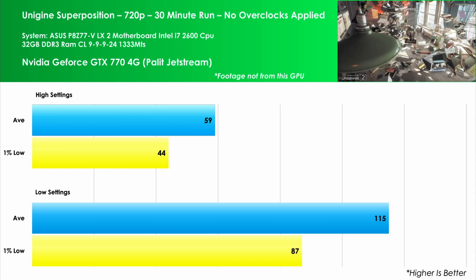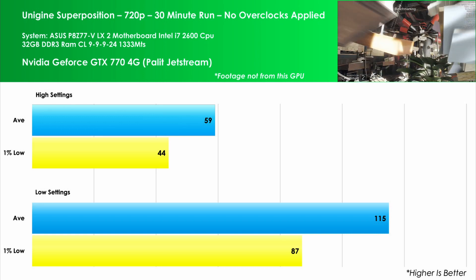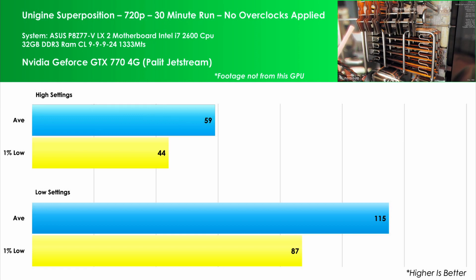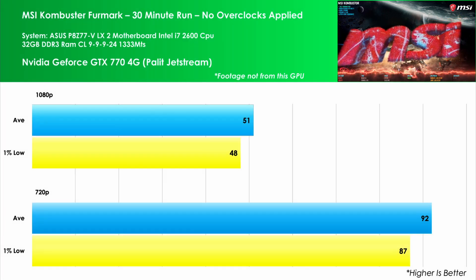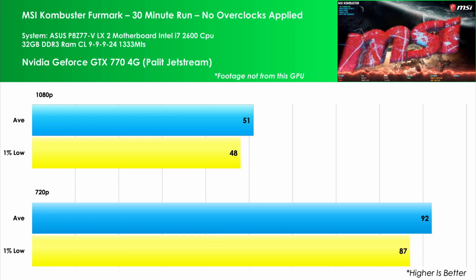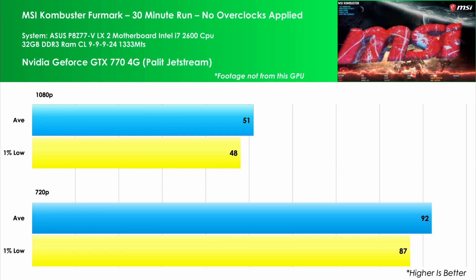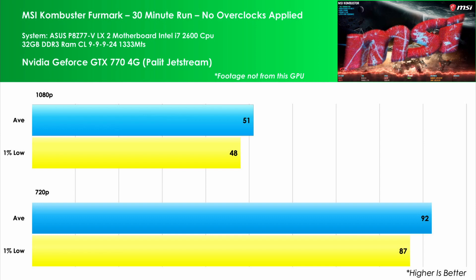So it seems like the 1% lows are back on track, which leads me to believe it's the fault of the first two benchmarks. That's what I think — if anybody out there knows any different, leave a comment and let me know. Going on over to MSI Kombustor and the Furmark benchmark — no settings to play with here, just two different resolutions. At 1080p we see an average FPS of 51 with a 1% low of 48. At 720p we see an average of 92 FPS and the 1% low at 87 FPS, which is an increase of 80% and 81% respectively over the higher resolution.